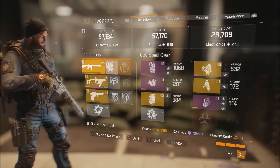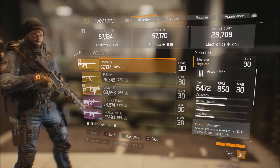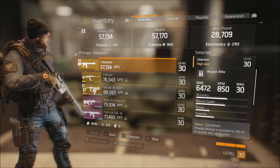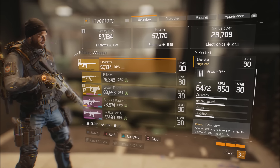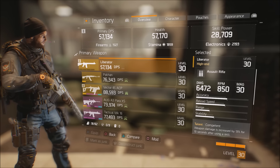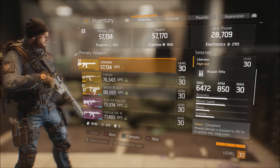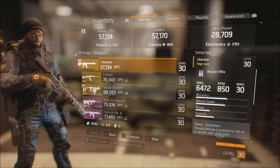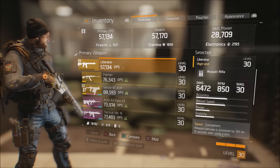My primary DPS with this weapon is 57,134 — so that's 57,000 — which is not bad when you craft a weapon. When you craft a weapon you'll get a minimum and a maximum damage. I got kind of on the lower side; mine's 6,472. Rate of fire is 850 and magazine size is 30.